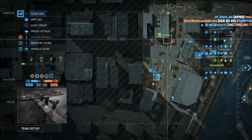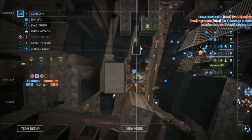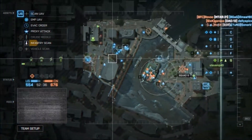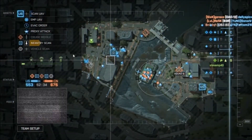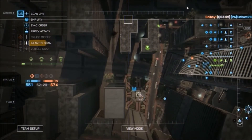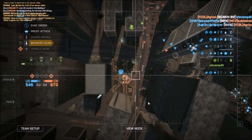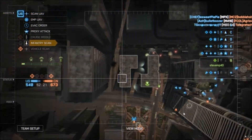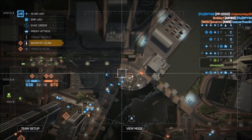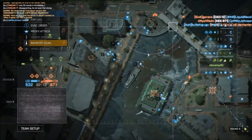Where's the enemy spawn? I'm betting probably back here. Typically they're on opposite sides of the map. Not seeing any tanks or anti-aircraft gun batteries. Of course, the anti-aircraft gun batteries really only come into play when there are jets and stuff, and I don't see any jets.